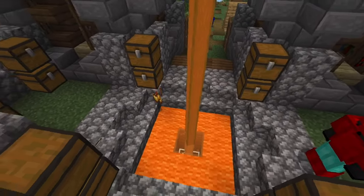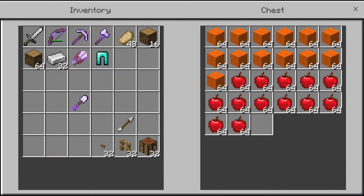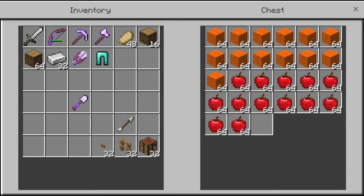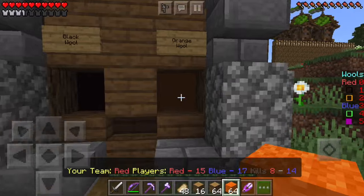The wool is hidden in the towers, and in the towers there are chests, and in the chests is the wool. If you manage to get the wool, take it and bring it to your base. In your base there's a place where you can put the wool. When you place it down, it'll give your team points.